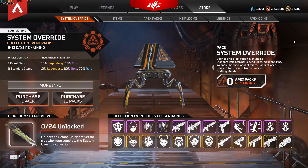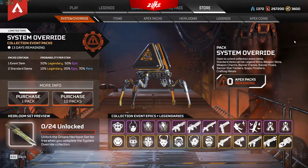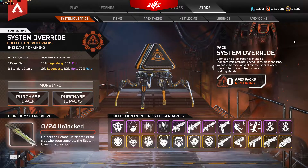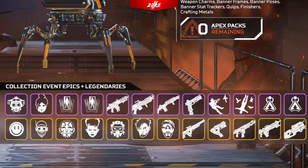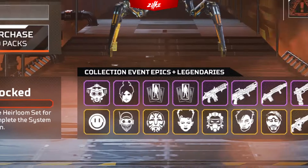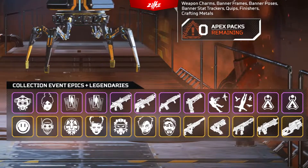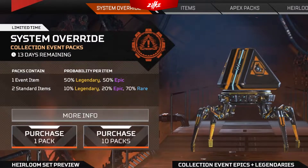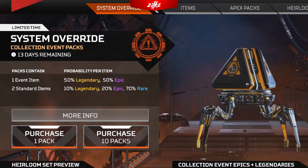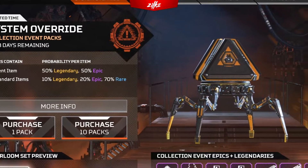Collection events are the first events that come in a new season. They come with a totally new heirloom that didn't exist earlier. You can only get that totally new heirloom by getting all of the items from the event — no other heirloom, just the new one. Collection events have 24 totally new cosmetics tied to the event. You can get the new cosmetics by opening event packs, where you get one guaranteed event item in a pack while the other two items are non-event items.